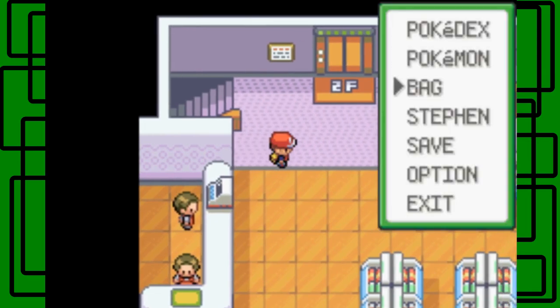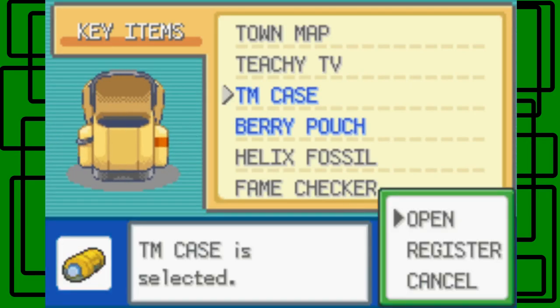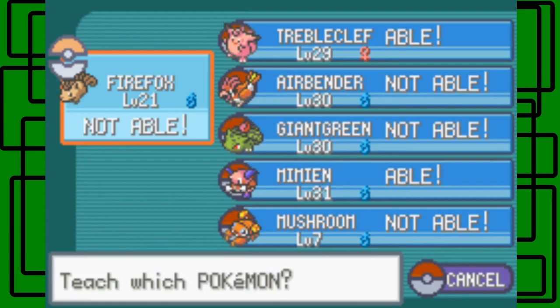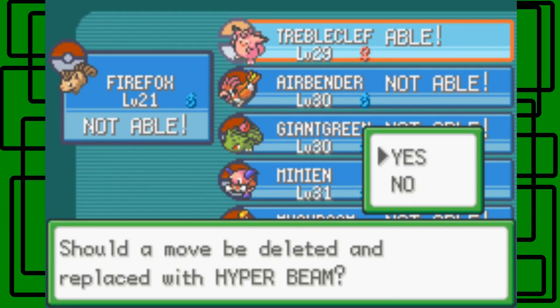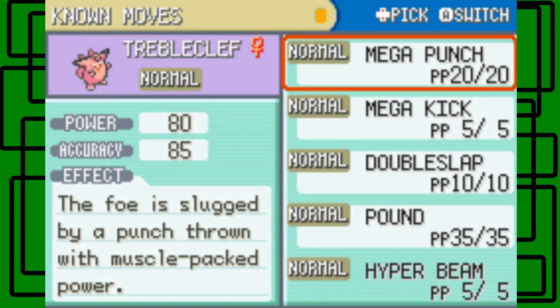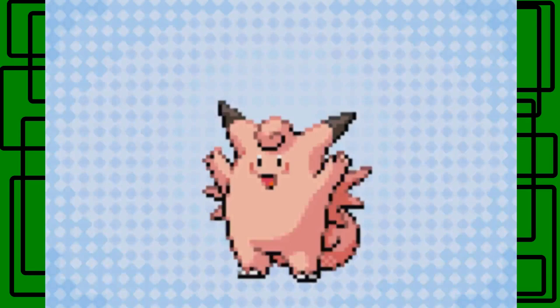I want to teach that TM to Trouble Clef, because Trouble Clef will get the same type attack bonus with it since it's a normal type move. So here's Hyper Beam — let's give it to Trouble Clef. Which move should be deleted and replaced with Hyper Beam? Let's get rid of Double Slap.